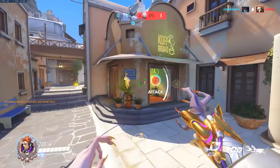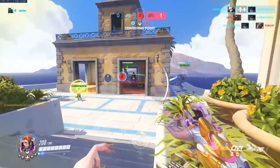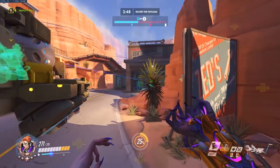You can also use this to escape a Zarya ultimate, or to drop that pulse bomb that Tracer expertly stuck to you. Or if your team has won a fight and the enemy team has decided to retreat, use this to hunt them down and stagger them another 20 seconds.